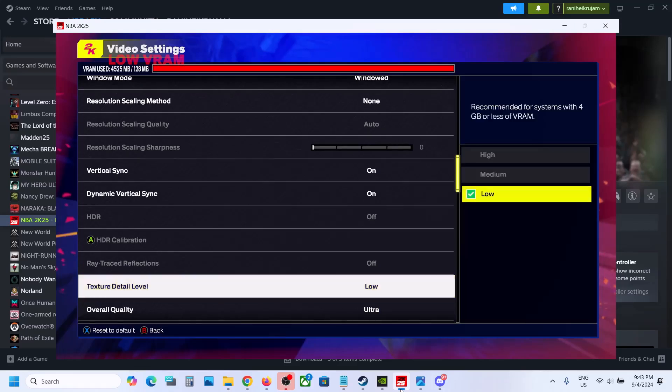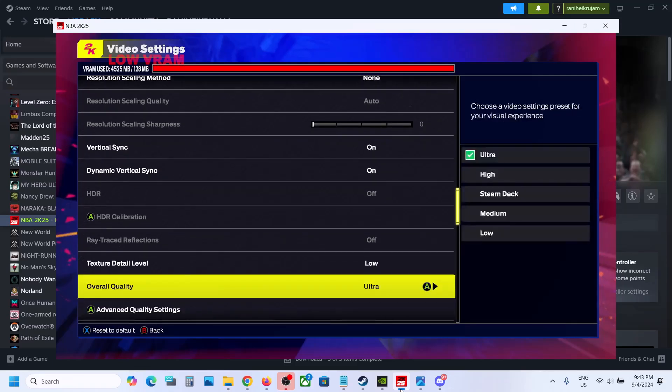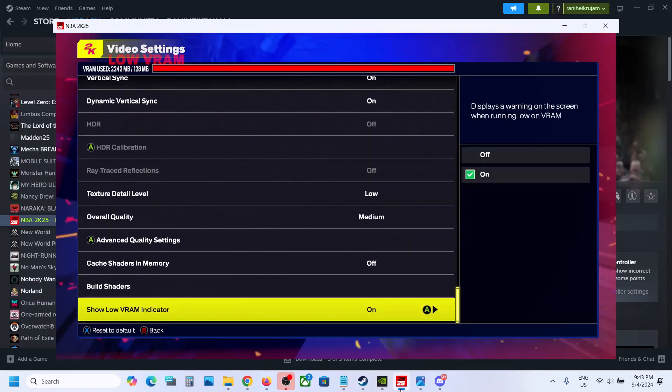Now for Texture Detail Quality — if this is set to High, you can set it to Medium. I will keep it Low. For Overall Quality, if it is set to Ultra you can set it to High, or even Medium — I will set it to Medium. Now apply the settings and then check the performance.